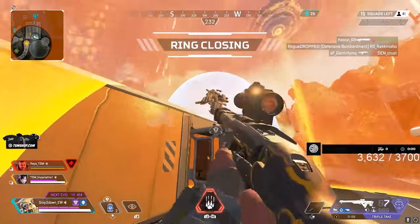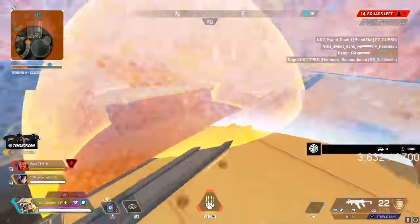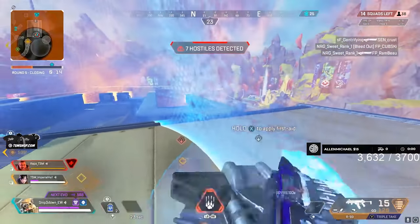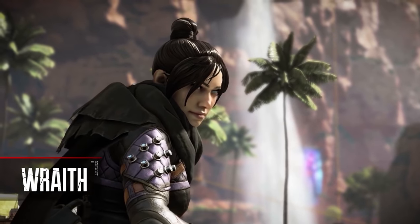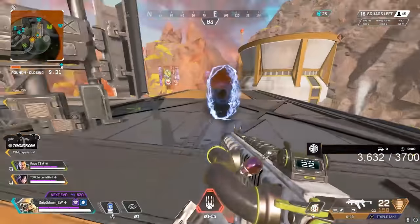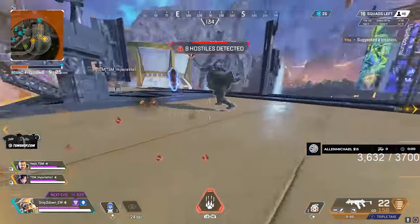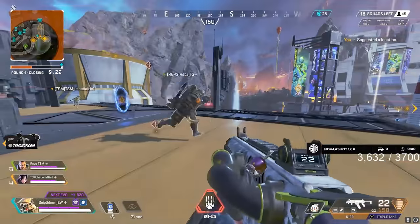There are definitely certain team comps that work a lot better for Bloodhound's skill set. One of those is going to include a Gibraltar every single time. It's very easy to get ahead of yourself with Bloodhound — you have extra speed and can find yourself away from your team quicker than you expect. Having a Gibraltar to back you up with his bubbles means you can fall back, heal, and recover. Wraith's portal is also huge: if you're in deep and need to back off, Gibraltar's bubble combined with Wraith's portal can get you right out to safety. These two characters work well with Bloodhound's aggression and help counter the risk of getting caught too deep.